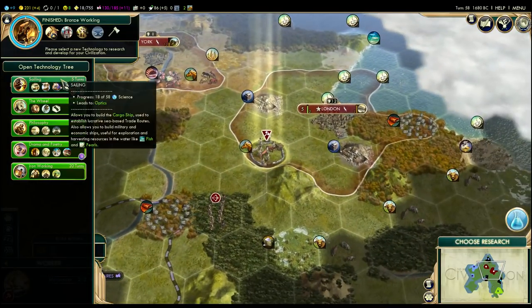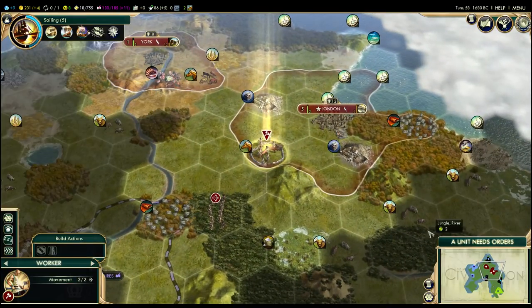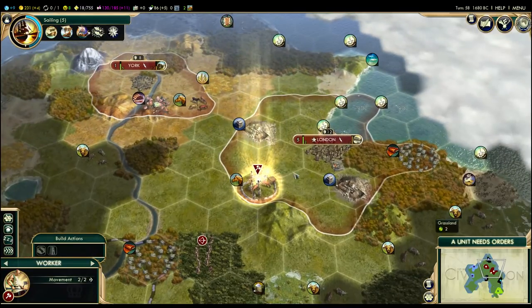We get to choose some more research. I will definitely grab Sailing at this point because we need sailing — I mean, we're English for crying out loud.